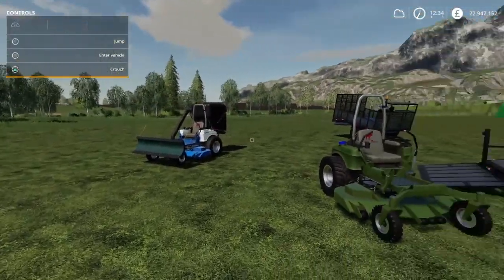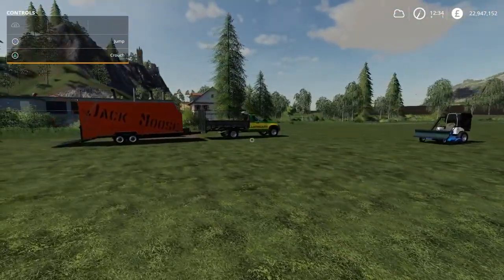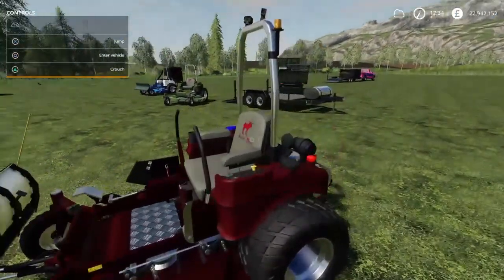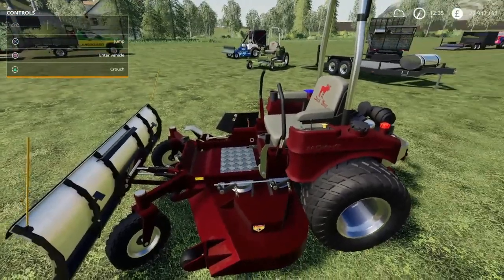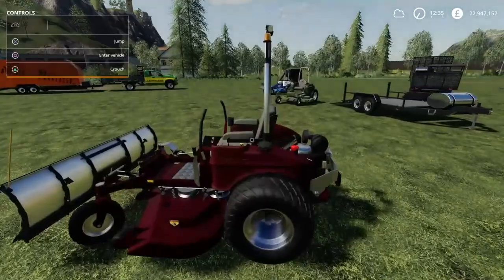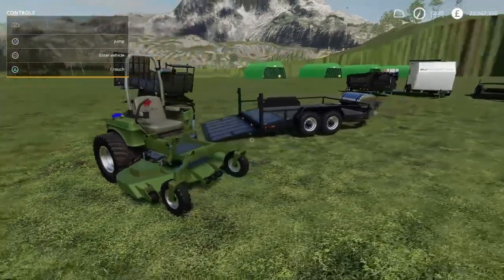That is the whole zero-turn mowing landscape modding package we just got. I for one think it's really cool because I really love mowing in the game — it's probably one of my favorite things to do. I think they did a really good job on these. We really needed something like this in the game, especially on console. Prior to this all we had was the Profi Hopper — something like that's what it's called. It wasn't bad, but I like having the option of a mower like this where you can mulch it, because sometimes you don't want to leave a swath — you just want to cut grass.